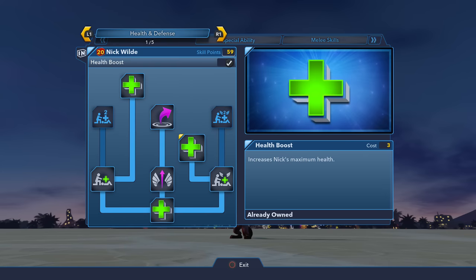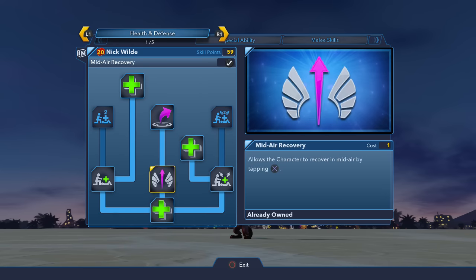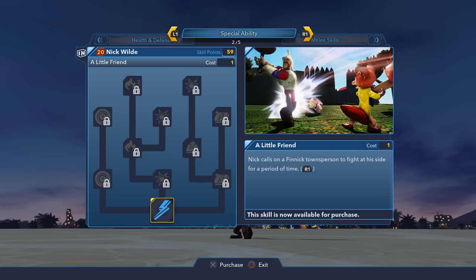And here we are. That'll allow him to take some hits pretty well, and also jump high and have mid-air recovery — pretty simple but useful stuff. Now let's move to his special ability. His special ability is called 'A Little Friend' — Nick calls on Finnick, a Finnick townsperson, to fight at his side for a period of time.